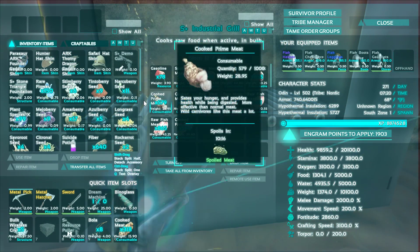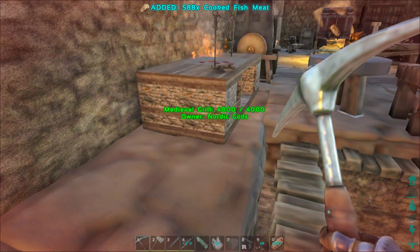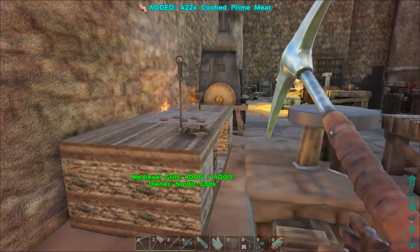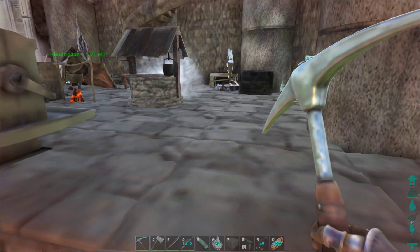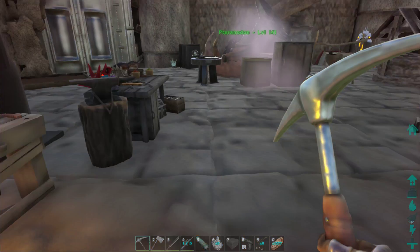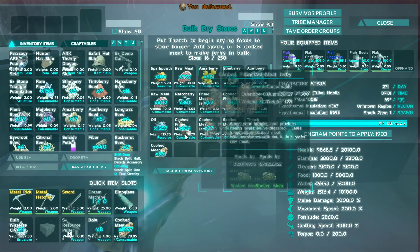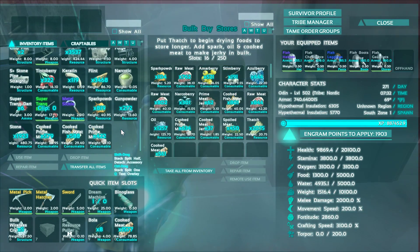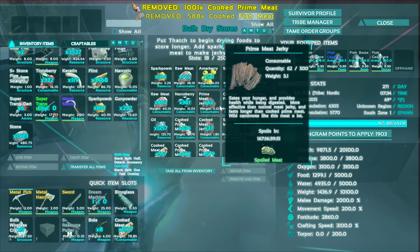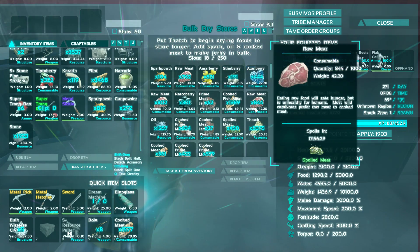We got some cooked prime, cooked meat, cooked fish. I just wanted to use some of the different mods — I wanted to see what that grill looks like. I have another grill right over here. This thing does bulk and turns things to jerky quick. I literally just put the stuff in here today and this is what I got — exactly how I want it.